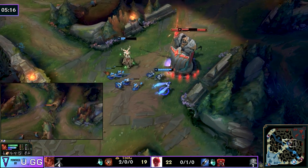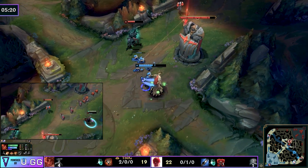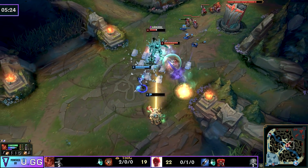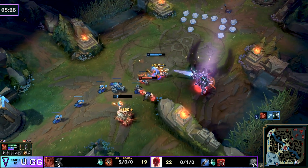She misses a flash Q on LeBlanc, but they try to push tower plates. As I always say, as much as you can, understand the wave balance around pushing tower plates — and watch the behavior from Mordekaiser and Lee Sin. Does that strike you as mentally elevated and emotionally stable enemy players? No.